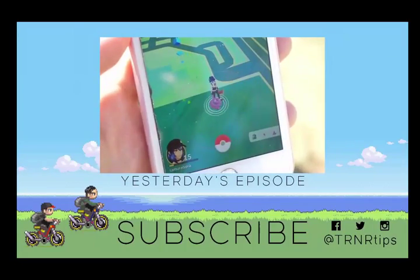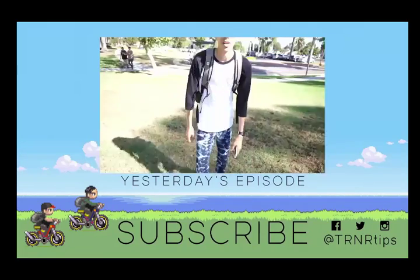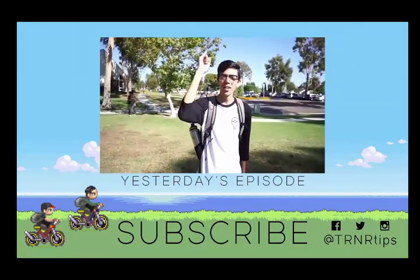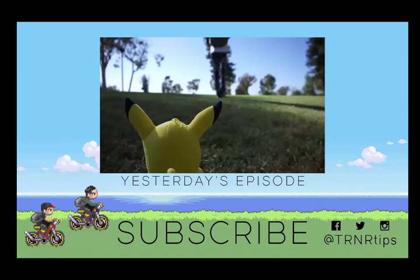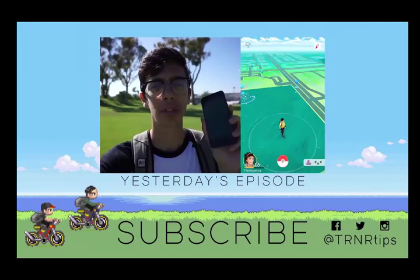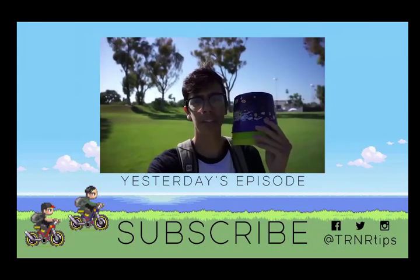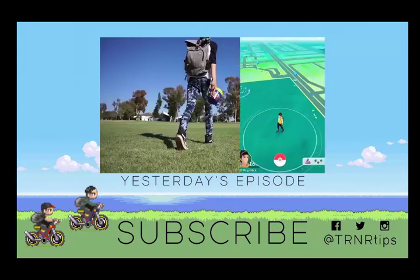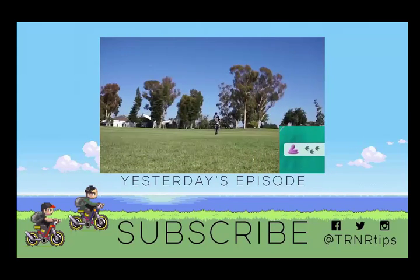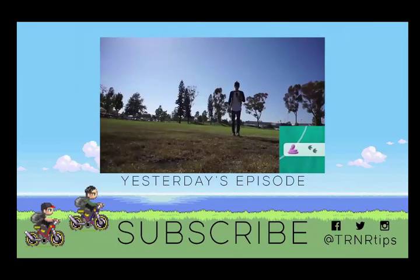Right now I'm standing directly on top of an Ekans. I'm going to use my research assistant Pikachu here to mark the Ekans location. Now I'm going to walk in a straight line directly away from the Ekans, until it starts showing three footsteps on my nearby Pokémon list, then walk straight back towards it. Every time the footsteps change, I'm going to place down one of these buckets as a marker.